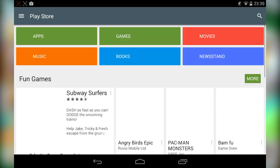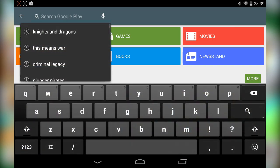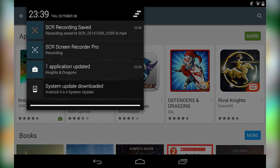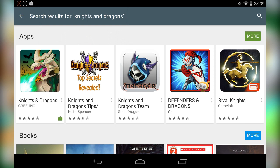Hey, what's going on, you guys? It is Reversing, and welcome back to another episode of Knights and Dragons. I know the intro sounds a little bit weird because you see something else on the screen, but the reason I'm in the Google Play Store is in the top left corner — you can see 'Application Updated: Knights and Dragons.' There's a new update patch for the game — finally, it's been a while.